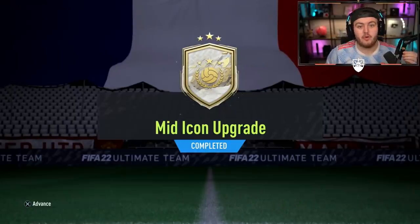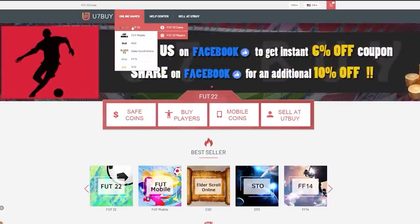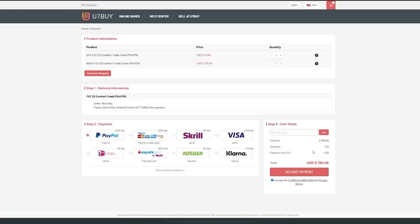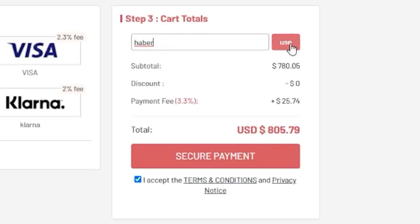EA just dropped a mid-icon upgrade. We're going to open up a bunch of them and hopefully get something good. For cheap, fast, and reliable FIFA coins, check out u7buy.com — there is a link in the description. Use the code HABER to get yourself a discount on all of your orders.